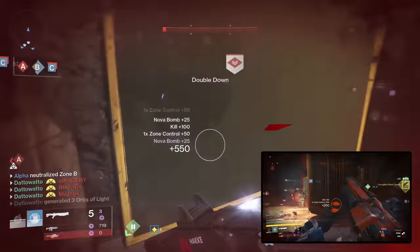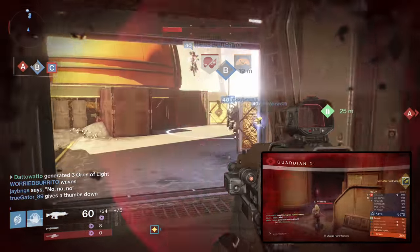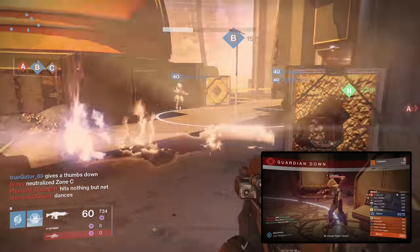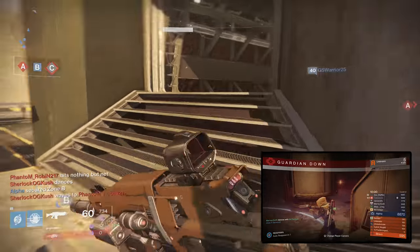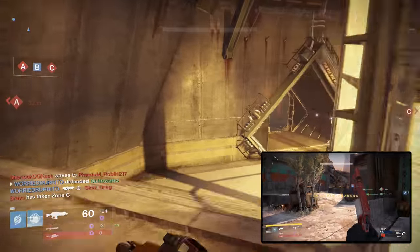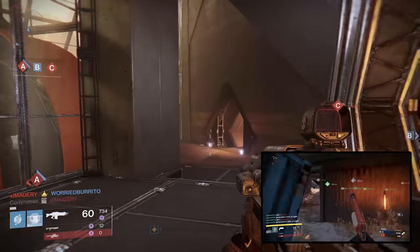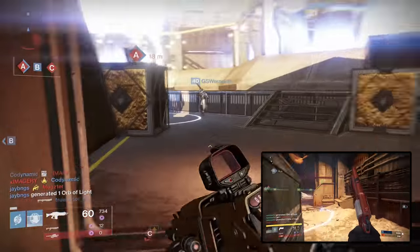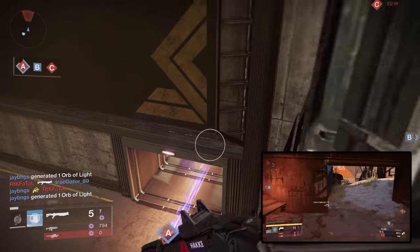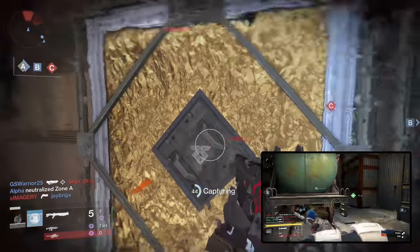You might think you can use your old Atheon's Epilogue that you've saved in your vault — and yes, while you can do that, overall weapon quality is much better now than it was in year 1. If you are going to use Atheon's Epilogue, prepare to get outgunned more than you might think. Word of Crota would probably be better, but I didn't have one, so I used Atheon's Epilogue.